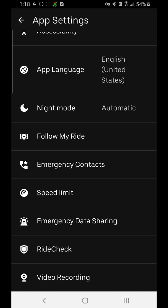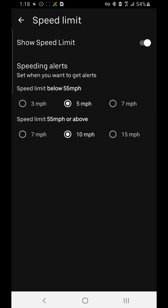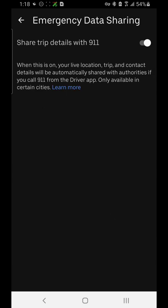Emergency Contacts are self-explanatory — you can select people to be contacted in case of an emergency. Speed Limit is a feature where, as you're driving, the app can show you the speed limit of that particular street, highway, or freeway. It changes color if you cross a certain speed, and you can configure that here. Emergency Data Sharing lets you share your trip details with 9-1-1 — when enabled, your live location, trip, and contact details will be automatically shared with authorities if you call 9-1-1 from the driver app. It's only available in certain cities.